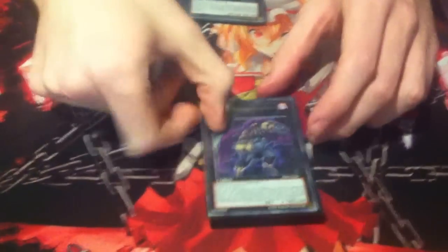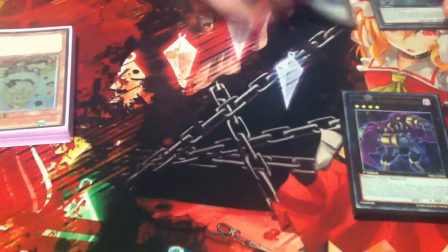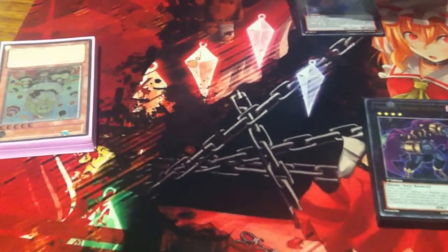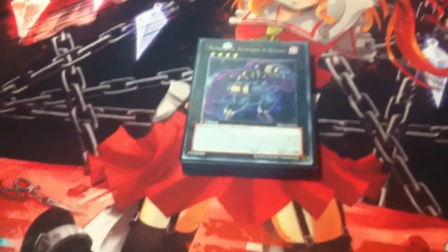Number 80, Rhapsody in Berserk — I haven't had to use him yet, but he has potential. You can banish two key cards in your opponent's graveyard, then attach him as an equip to give 1200 attack. That makes your Queen really hard to beat over, and she'll be able to beat over pretty much anything she comes up against.